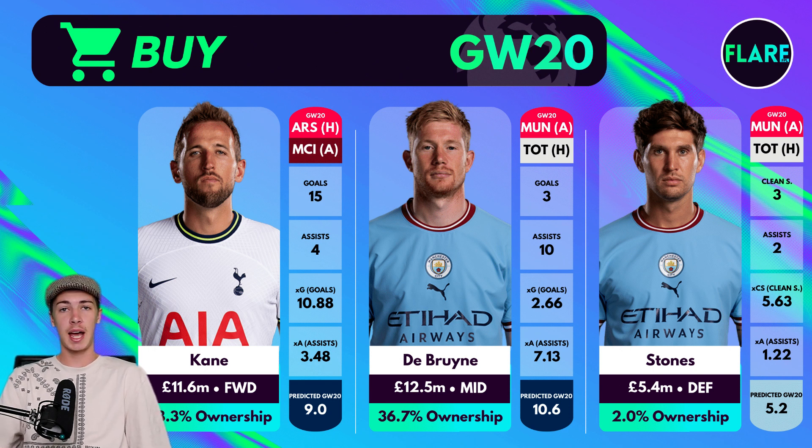Better than Salah, better than KDB — he's probably the next best option outside of Erling Haaland. I really recommend bringing Harry Kane in, especially in place of Darwin Núñez who hasn't been in great form for Liverpool recently. Tottenham have a double game week against Arsenal and Manchester City, so now is the right time to jump on Kane. Yes, those aren't the easiest fixtures, but Kane performs pretty well against both opponents, and Tottenham have put up great performances against City in recent history.